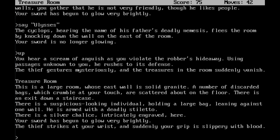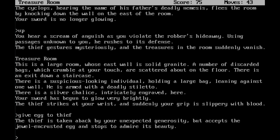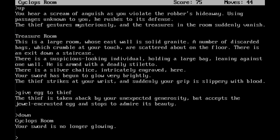He will always hit you if you go into his place. What you actually want to do — I know this sounds crazy — but you want to give him the egg. And if you encounter him, I kind of suggest you do the same, though you might not always get the chance. The thief is taken aback by your unexpected generosity, but accepts the jewel-encrusted egg and stops to admire its beauty. Let's get the hell out of here while I still can, hopefully things don't go too bad for me.